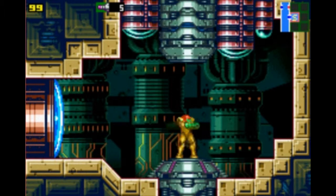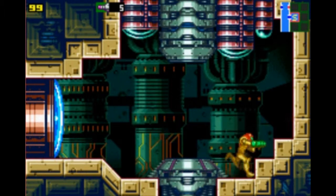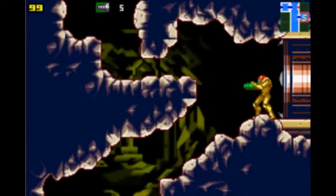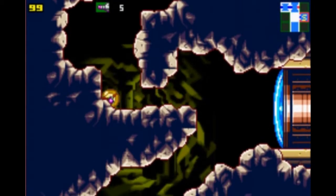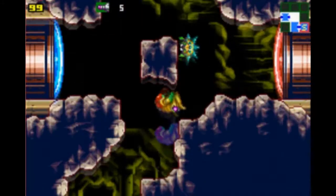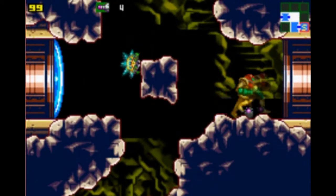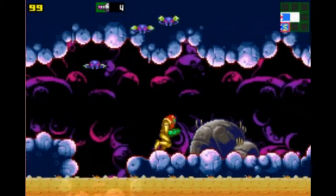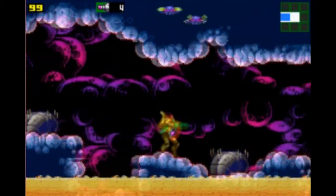What's up guys, Phase on Flux here with episode 2 of let's play Metroid Zero Mission. In the last episode we arrived on planet Zebus, the base of operations of the Space Pirate organization. We have orders to defeat the Mother Brain, the leader of said organization. In today's episode we are going to explore more of this inhospitable planet.